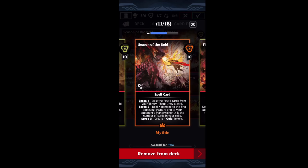The two best spells to run with this Raul are Season of the Bold, which is a spree card that exiles cards from your opponent's library and deals damage to their first creature and themselves equal to the number of cards in your exile. You also get some gold tokens, which Raul's first ability can destroy. Season of the Bold is a very quick way to end your opponent, especially if you have other cards in exile.